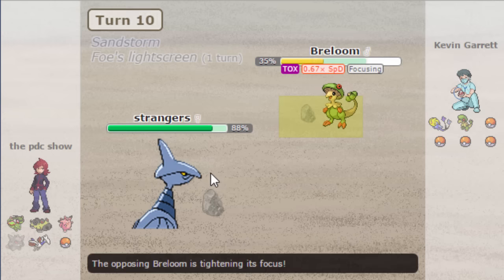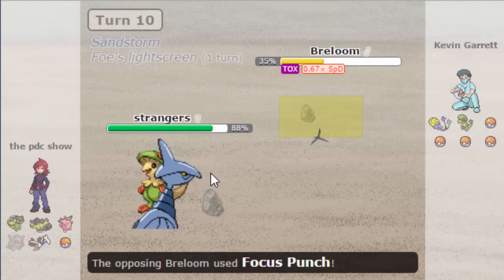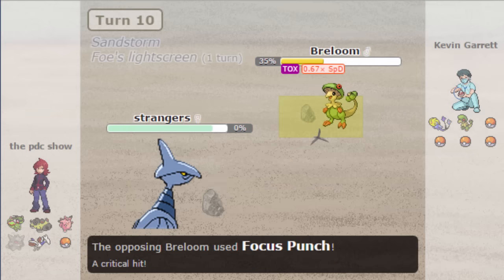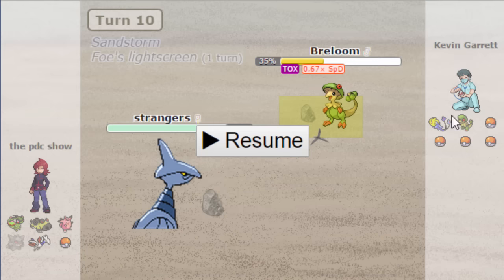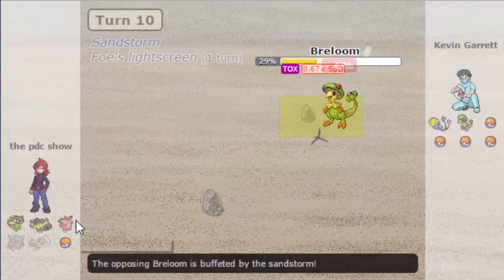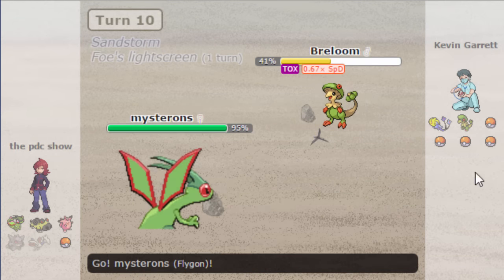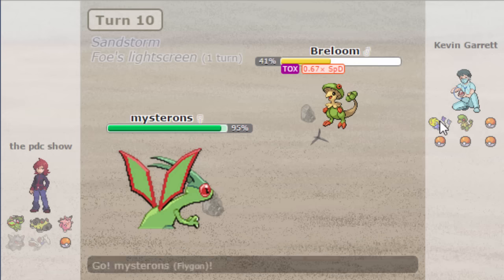Maybe it wasn't the smartest move — I go for Spikes when I probably should have gone for Brave Bird. I was expecting a Magnezone in the back based on how this team looked similar to Panamax, so I wanted to get hazards up. I know he cannot kill me with Focus Punch unless he gets a crit — which he does — so my Skarmory is out of the game, thanks to the Focus Punch crit. I'm really not feeling great right now.